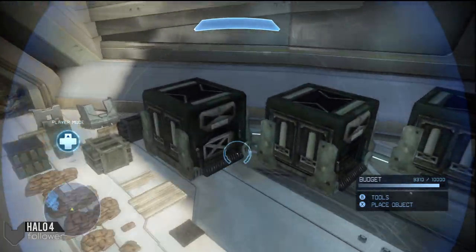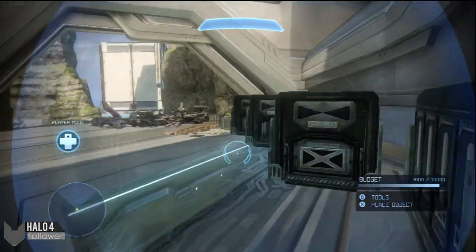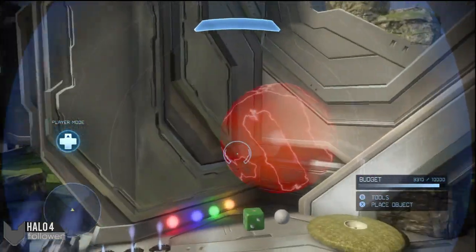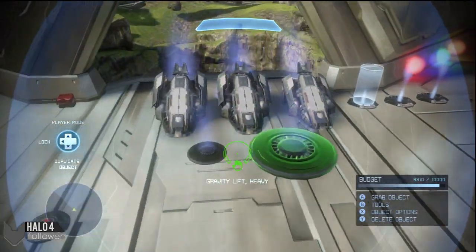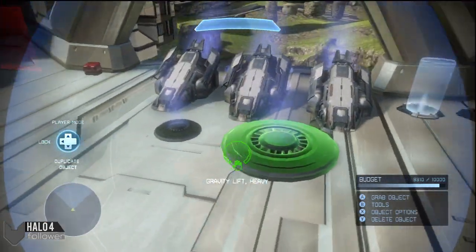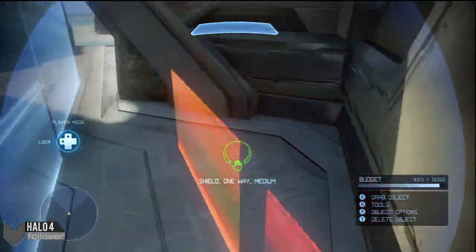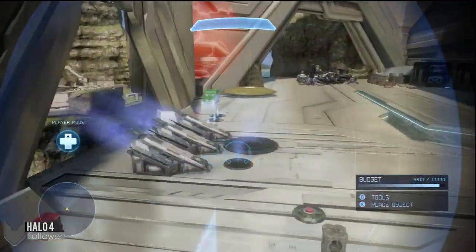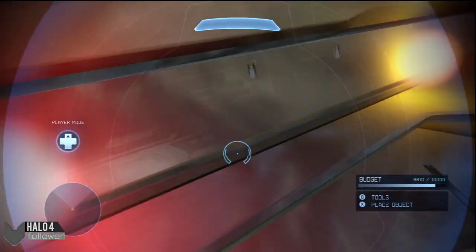Just the usual basically — we have the containers. Two of them are open, two of them are smaller than the others. We have the kill balls. We have the lights here. We have the cannon man and a new addition which is the gravity lift heavy. We have the fusion coil, landmine, shield doors, and one-way shield doors.